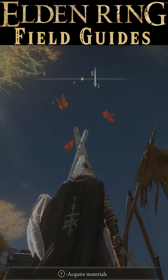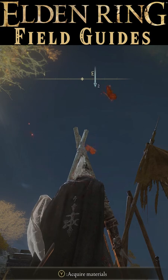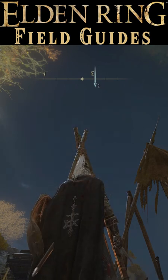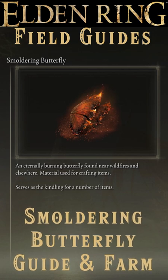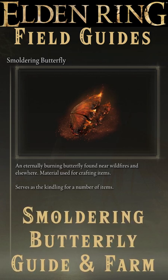The Smoldering Butterfly is an important crafting item for many recipes in Elden Ring, including fireproof dried liver, fire grease, drawstring fire grease, firebone arrow both fletched and not, immunizing cured meat, fire pot, roped fire pot, and soft cotton.